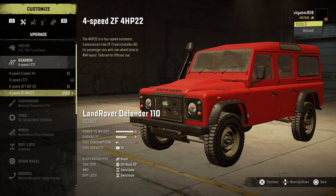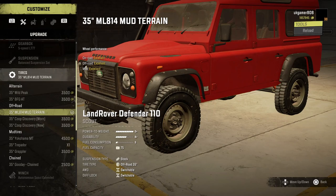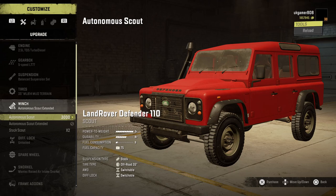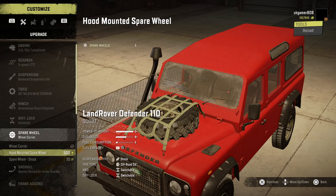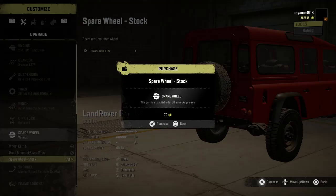Moving down to suspension, we've got crawler, tuned, lift, balanced suspension, and raised. Tyres — quite a few different choices there, and he's kept them pretty basic and realistic. Then winch — he's got your normal, autonomous, skate, extended, and stock. And then we've got the wheel carrier on the back, a hood-mounted wheel, and a spare wheel on the back.